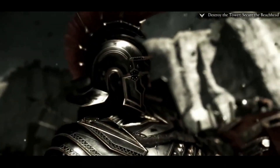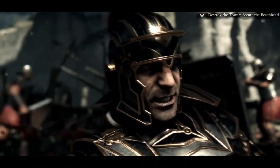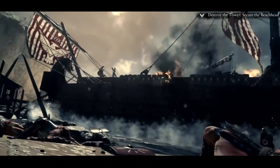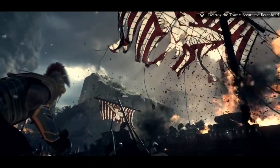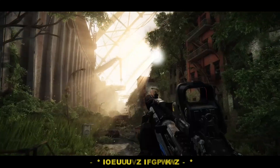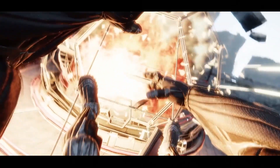The physics engine has also seen refinement, allowing for more realistic character movement, destructible environments, and object interactions. This version introduces better tools for open world game development, including optimized resource management and support for large-scale environments. Ongoing work to redesign the user interface aims to make the engine's extensive toolset more approachable, though it still requires some level of technical expertise.